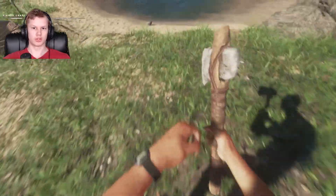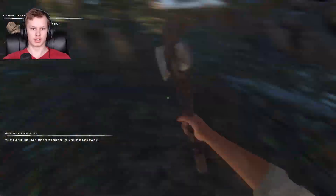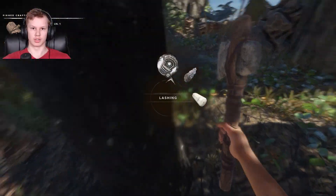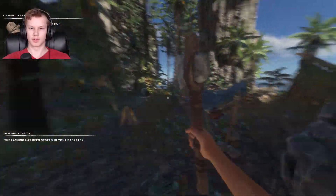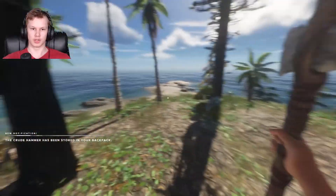We need rocks. That's one rock, that's two rocks. Now we need sticks. We can make lashings right away. Take one more fibrous leaves so we can make another one. We need a stick, one more stick. And we can make a hammer.